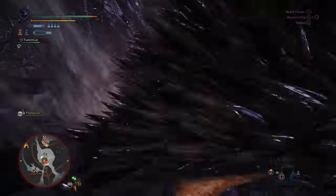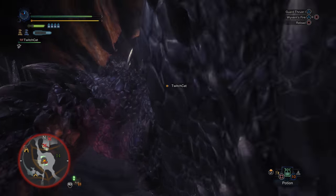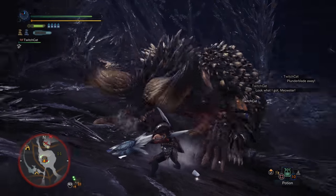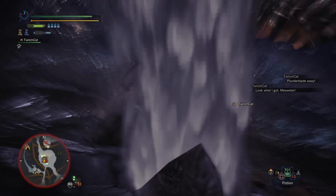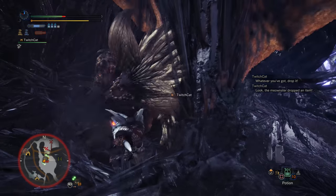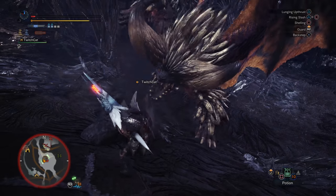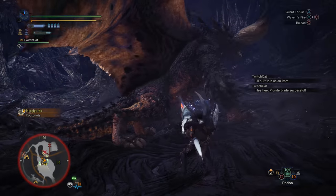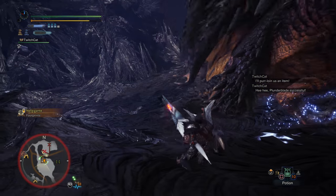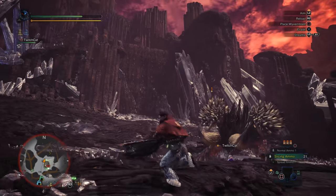Shielded weapons like the lance or gun lance turn Nurgigante into a bit of a baby, as long as you use the Guard Plus skill — not Guard Up. With Guard Plus you can block pretty much all of his attacks for very little stamina or health cost. The exception is the groundbreaker punch, whose multiple hits shred through your shield even with Guard Plus 5. Guard Up is not required against Nurgigante — none of his attacks are naturally unblockable.